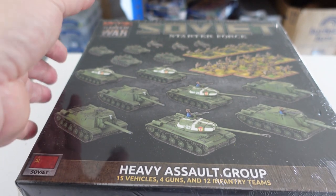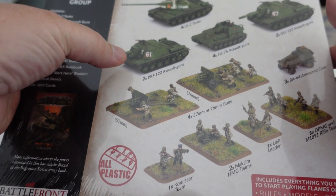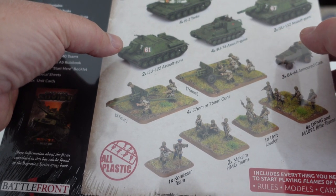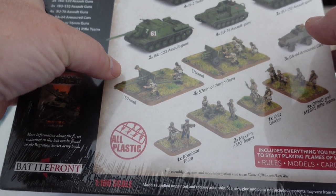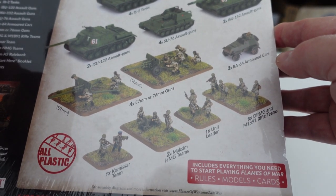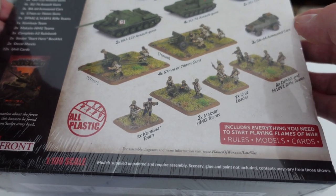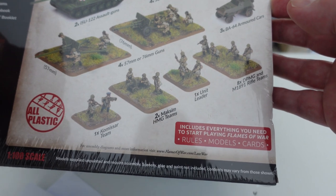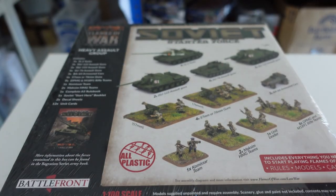Let's open up and have a look at what's inside. On the back it shows what's included: two IS-2 tanks, two ISU-122s, four SU-76 assault guns, and two of the big beasties the ISU-152s. You have a choice of guns being either 57mm or 76mm. There are also three BA-64 armored scout cars, a commissar team, two heavy machine gun teams, a unit leader, and eight rifle teams. It also comes with the rules, models, and cards.